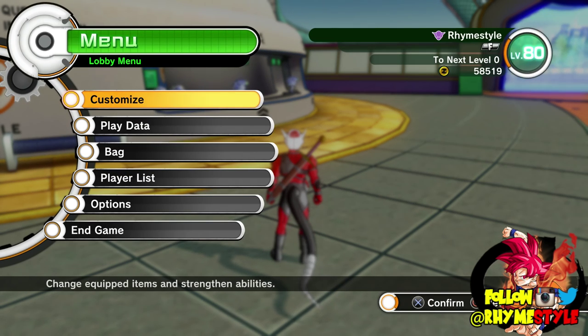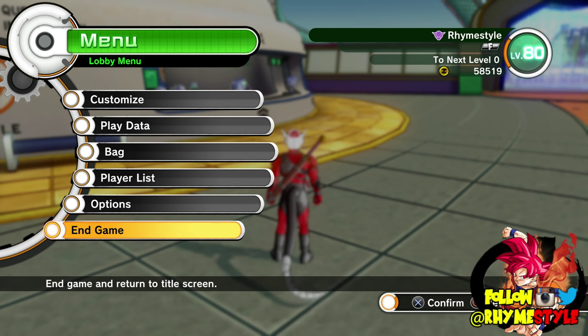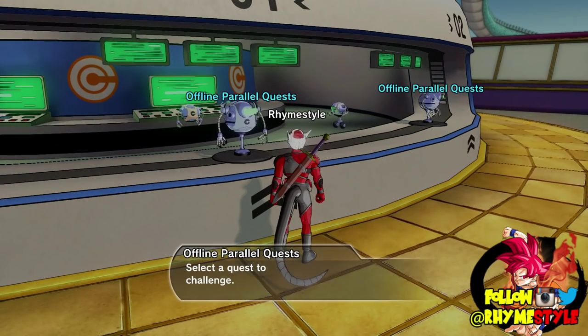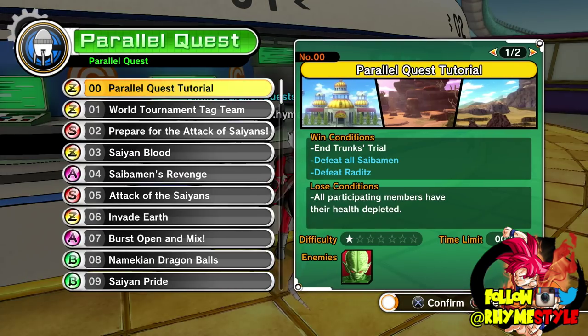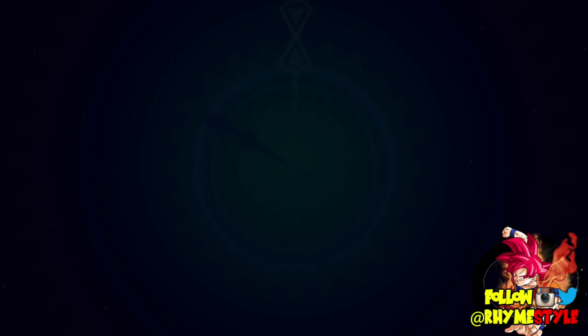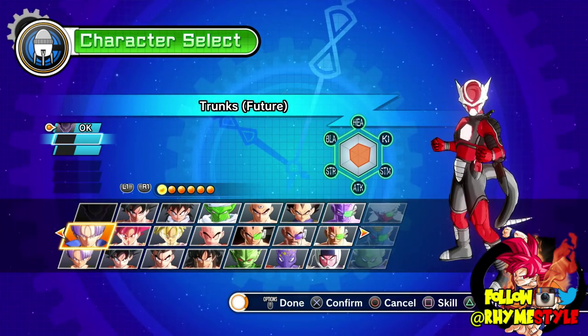The first method is just pausing, going to end game, and going back to the title screen — but that takes a little too long. Instead, what we're going to do is go to these parallel quests right here — offline parallel quests. Just pick one; it doesn't matter which one, any of them. Essentially, the second the quest starts, I'm going to quit.